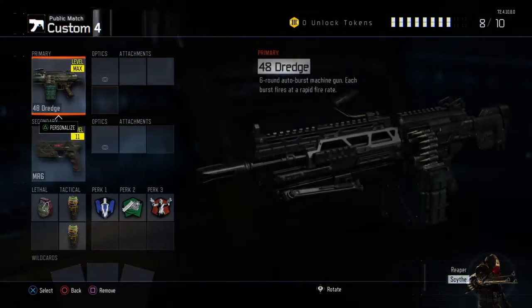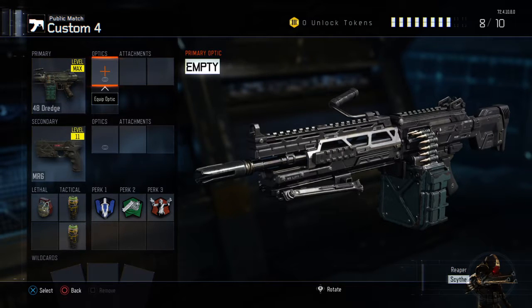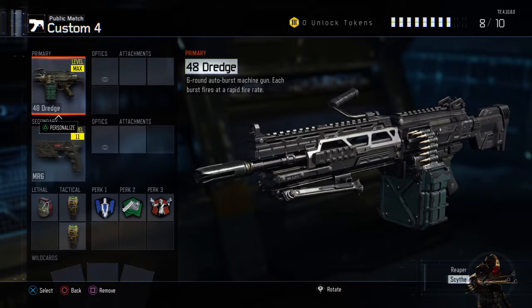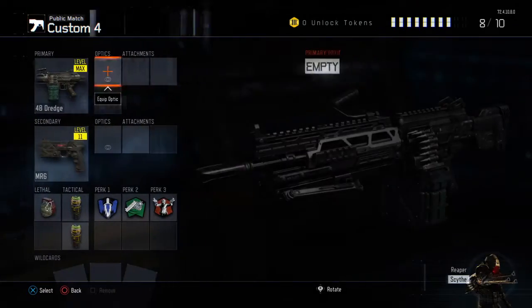The next one is going to be the 48 Dredge. The 48 Dredge is the last LMG that you unlock, and it is a six-round auto-burst machine gun. The reason I like this weapon a lot is because if you know how to use it, one burst is better than the M8A7, which I do not like.